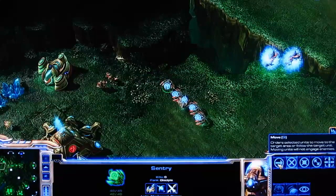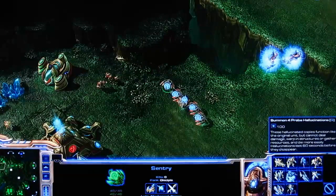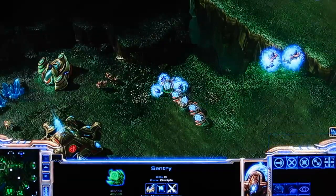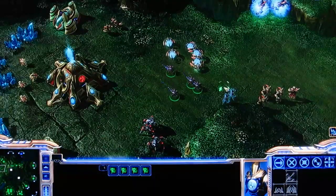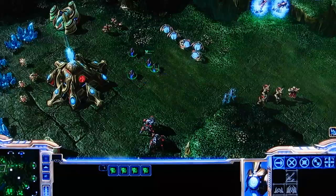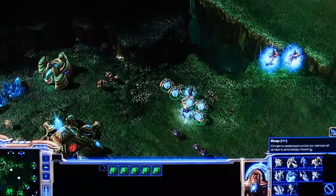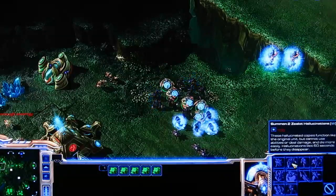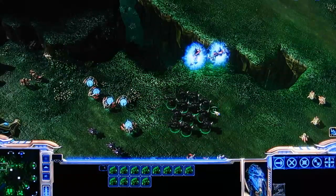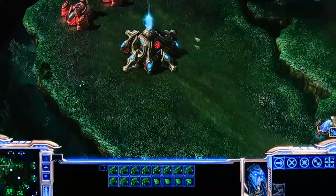The last ability for the Sentry is the Hallucination ability. When you click on that, it gives you a menu to select which units you want to hallucinate. If I click on Probes, it will summon some hallucinated Probes. They can't deal damage to enemy units and they take extra damage, but they're useful for creating the illusion that your army is bigger than it really is. For example, I could create an army of Hallucinated Zealots, which would be a really good meat shield for a primarily ranged army. That covers all the special abilities of the Sentry.